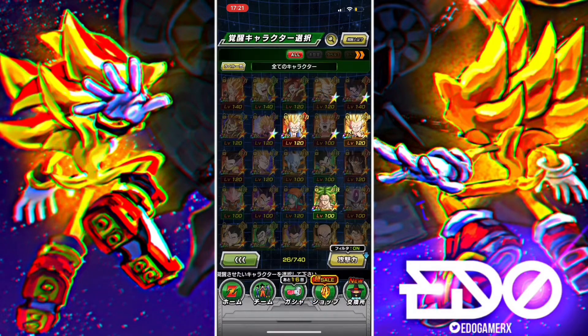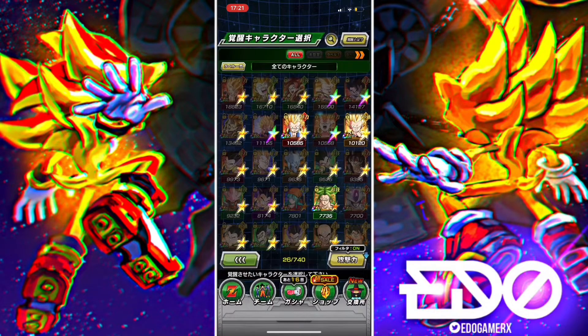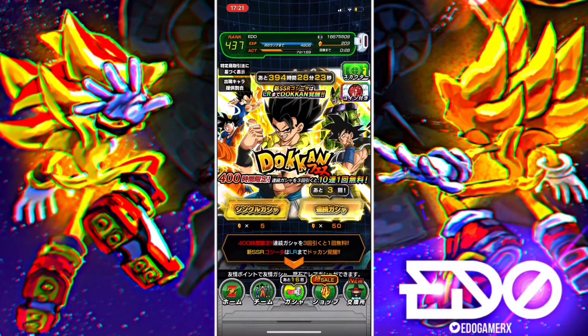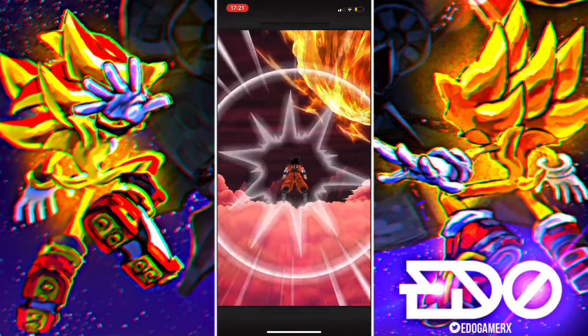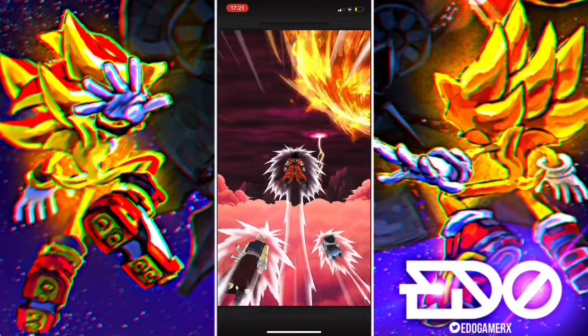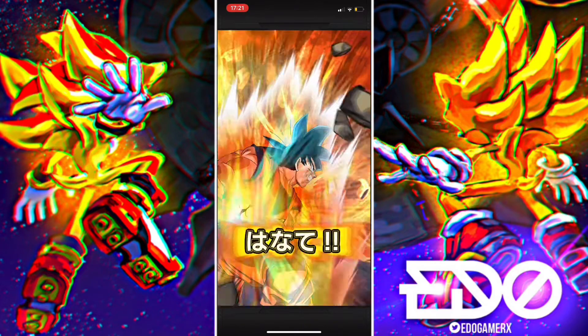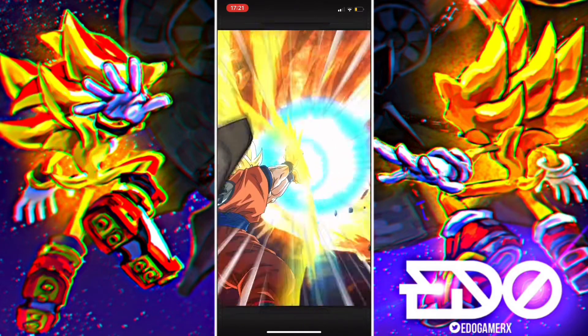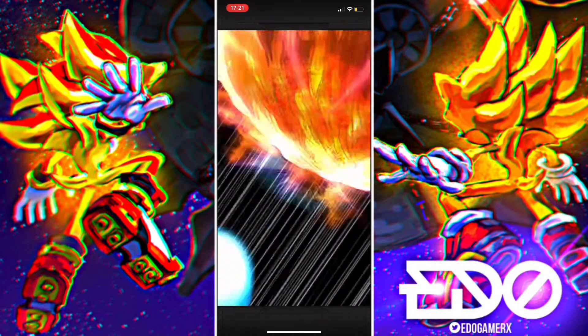Okay, let's start — 200 dragon stones on the Gogeta banner, so let's rock and roll. I better get this guy, man. Chiaotzu and Tien. A featured unit hopefully — any of the featured units on the banner, hopefully LR Cell or LR Gogeta.